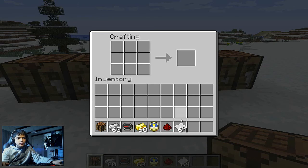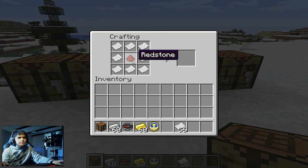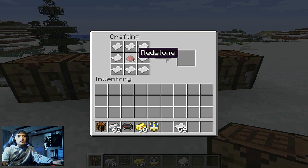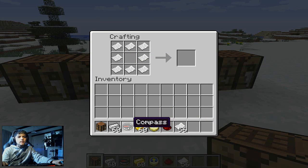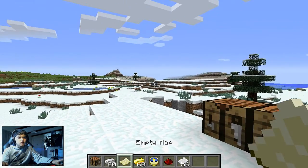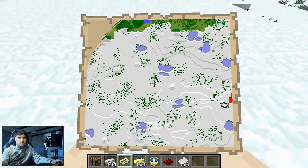Now right-click on the crafting table and place paper on the three sides around the center. Then place a compass in the middle — not redstone, a compass — and this will give you an empty map.